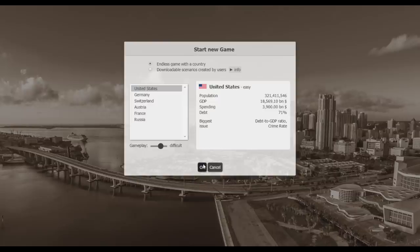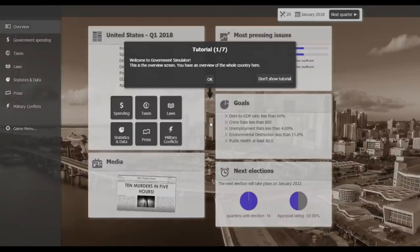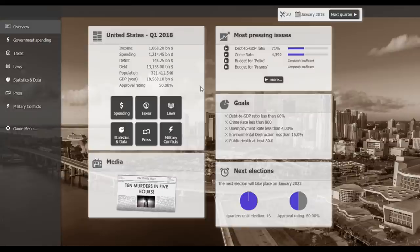Congratulations — you have won the elections! From now on you have full control over this country for a whole legislative period. If your approval rating is good, you might even be reelected. There's a tutorial here — this is the overview screen. You can see the next quarter button to move the simulation forward. There are goals for this campaign: debt-to-GDP ratio of less than 60%, crime rate less than 800, unemployment less than 4%.